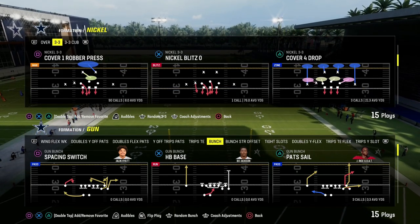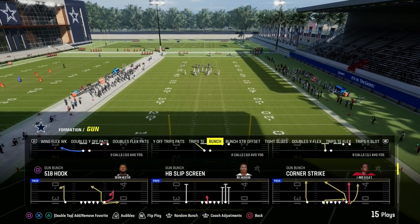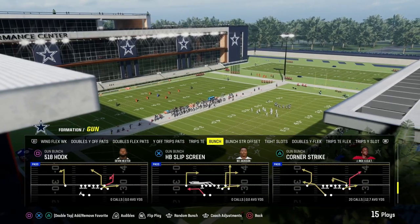Today's video I'm going to show you one of the best concepts in Madden every single year. It is the sale concept. We're going to be using it out of the bunch formation, and this is going to be able to play corner strike.